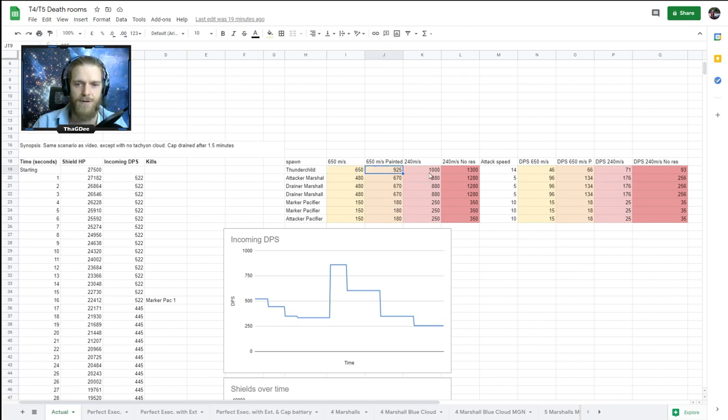In the worst case scenario - everyone shooting me at the same time - that would have been 966 DPS applied. Best case scenario was 379 DPS applied. On the left side I have my shields starting at about 85%. The formula accounts for the raw shield HP my ship would regen in the Gamma environment: original shields minus incoming DPS per second, plus the 204 HP per second my shield recharges.